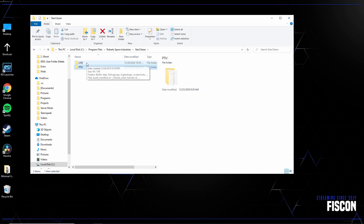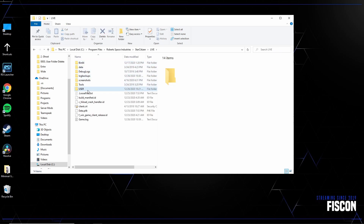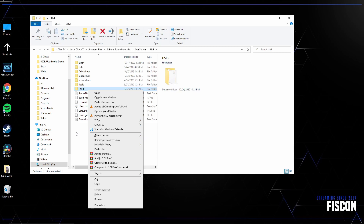You'll see Live or PTU, so just pick the one you're working with — in this case Live — and then right-click and delete your user folder, and you're done.